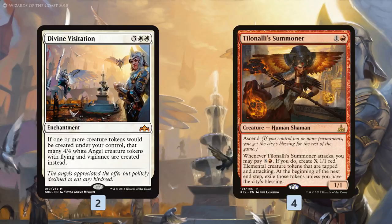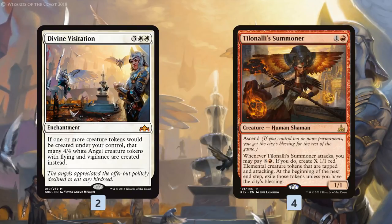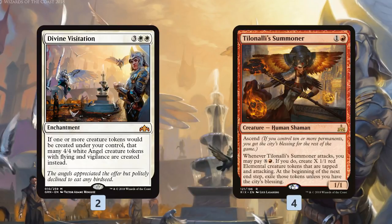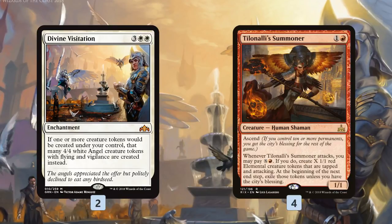So how are we comboing off with Divine Visitation? Combo piece number 1 is a little janky, but man is it sweet — Tillinali's Summoner. It's a 2-mana 1/1, which isn't that exciting, but when it attacks you can pay red and X to make a 1/1 red elemental creature that's tapped and attacking for each mana you pay. So if we play Divine Visitation on turn 5, turn 6 we attack with Tillinali's Summoner and dump all of our mana into it — we're going to get not five 1/1 elementals, but five 4/4 Angel creatures with flying that are tapped and attacking. That's 20 damage to the opponent's face. It's basically a 2-card combo kill, assuming our opponent doesn't have removal or flying blockers.